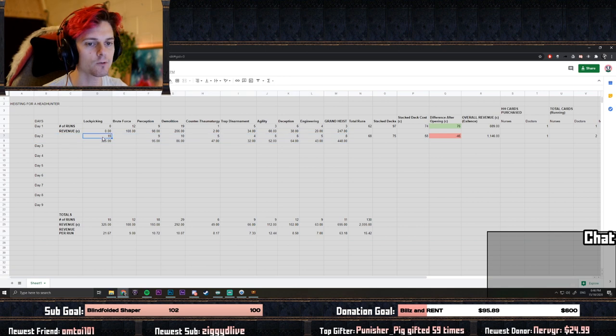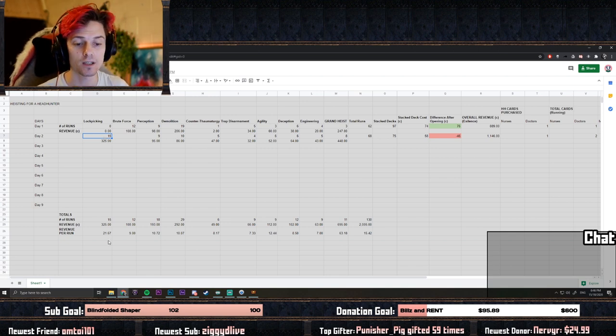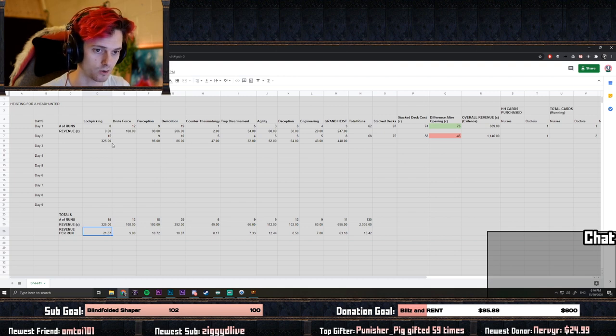We actually ran quite a few lockpicking contracts, which we didn't run any of yesterday. With lockpicking you can get currency chests and fragment chests. They turned out to be very profitable this time around — 21 chaos per run overall on these lockpicking contracts, which is pretty interesting.